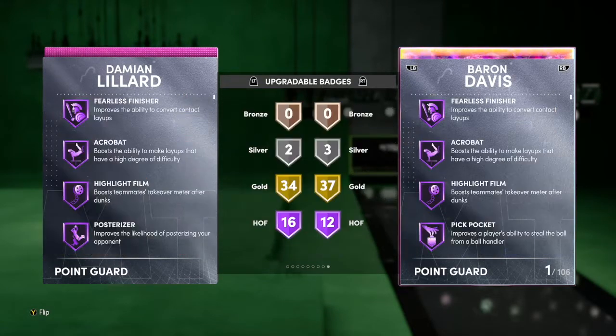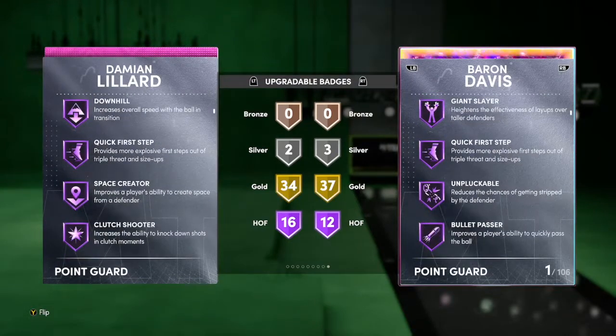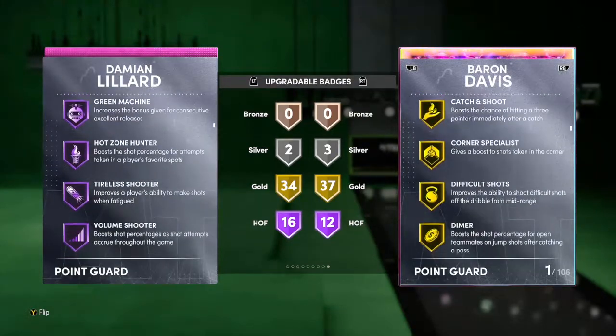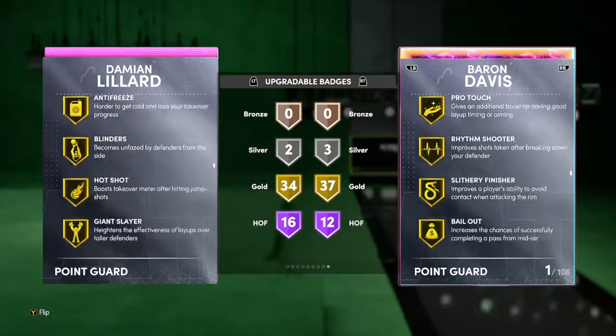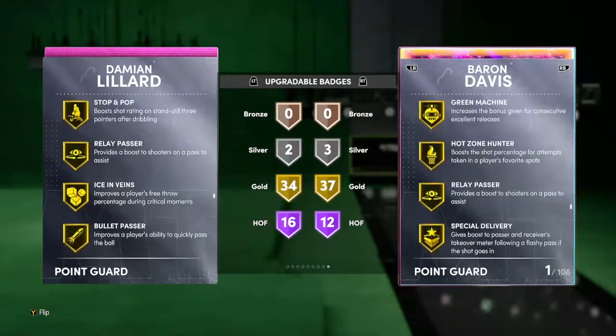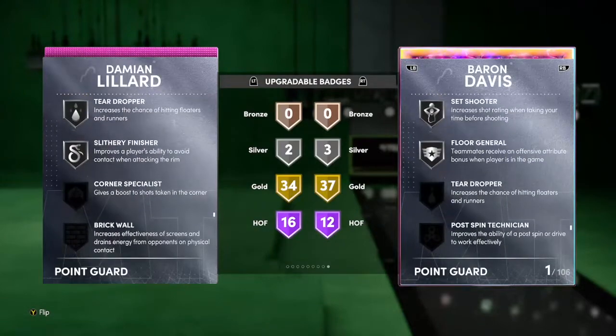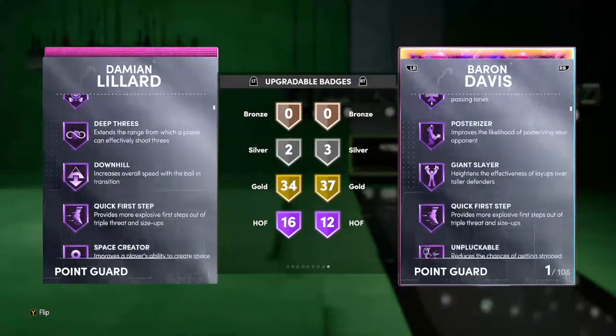He has 93 speed — pretty quick. Checking his badges, he has 16 Hall of Fames with 34 gold. He has circus threes, deep threes Hall of Fame, quick first step, downhill, green machine, and gold clamps. This Damian Lillard might be broken — definitely a cop for anybody who needs a point guard. Not for me since I'm grinding towards the Opal, but still a cop.